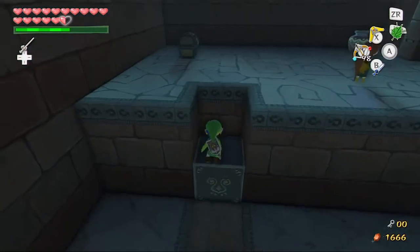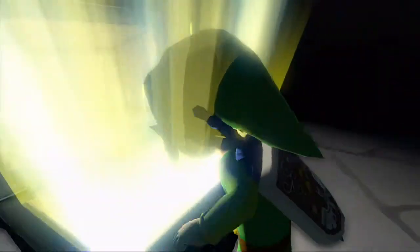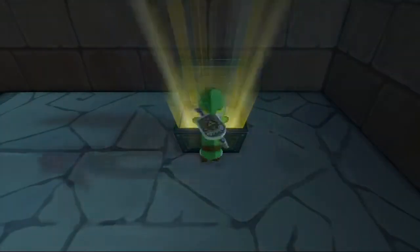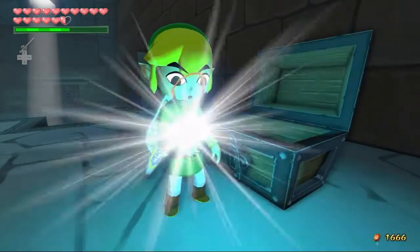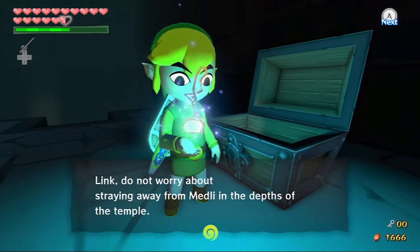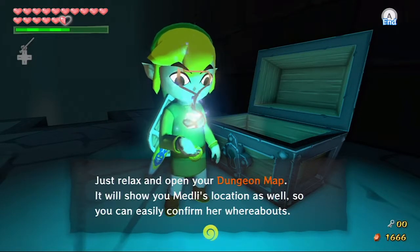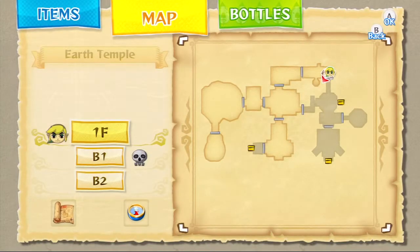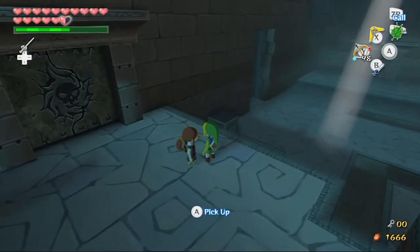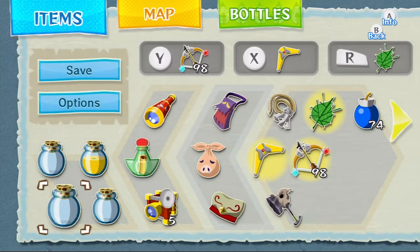Inside this treasure I think it reveals the compass - we get the compass here. The King of Red Lions tells us: 'Hey Link, do not worry about straying from Medli in the depths of the temple. Just relax and open your dungeon map - it'll show you Medli's location so you can easily confirm her whereabouts.' That's actually pretty cool - where Link's face is on the map, right behind that there's Medli's face. I'm pretty sure they did that in the GameCube version as well. Oh hey, some fairies!